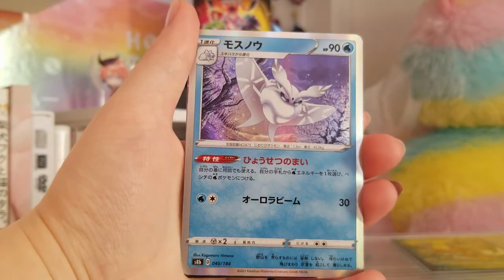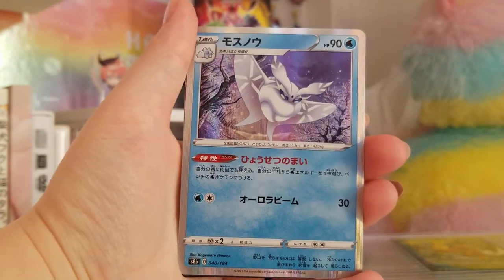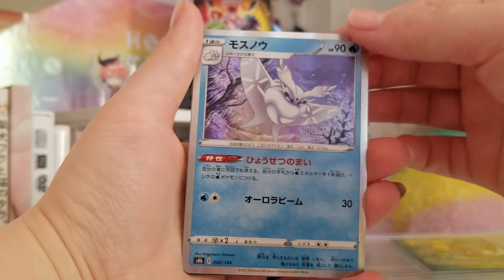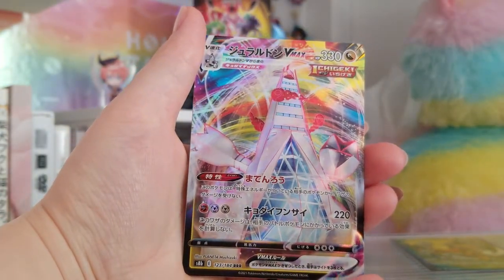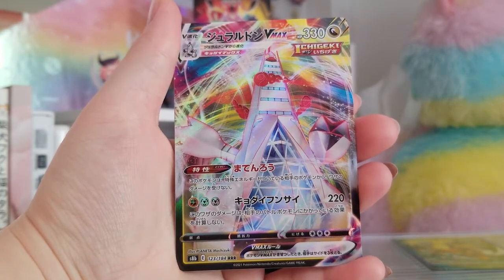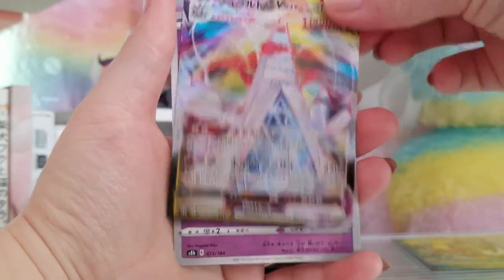Mosuno — like moth snow? Is that what they're going for? That was Frostmoth. We got a VMAX Duraludon. Oh, it's the same name.